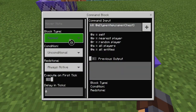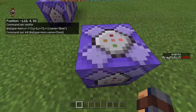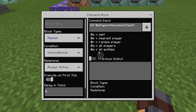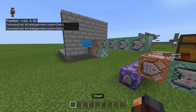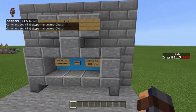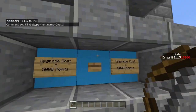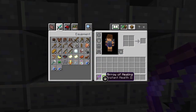And the next one is repeat, unconditional, always active, zero ticks: kill @e type=item name=chest. So you're killing the chest. Basically whenever the chest drops, it just gets killed. It's pretty simple on that aspect. This is a really neat system — I really like it.